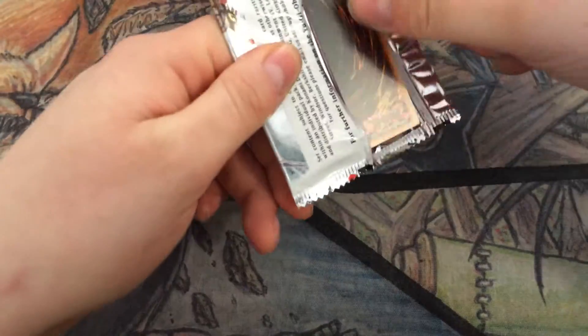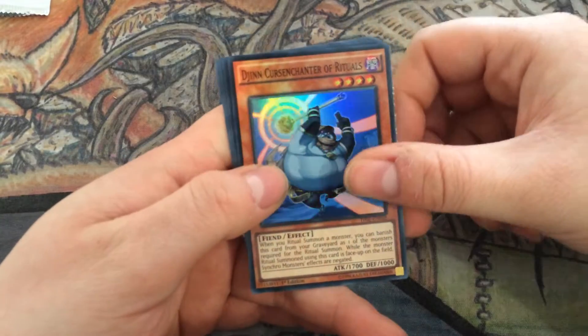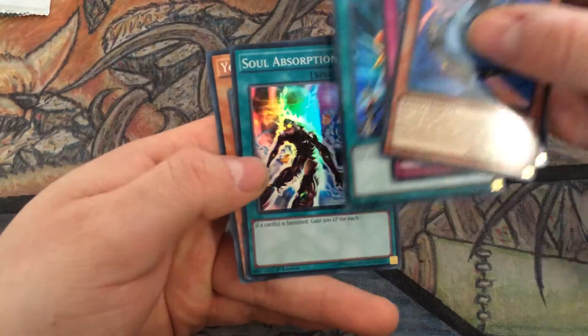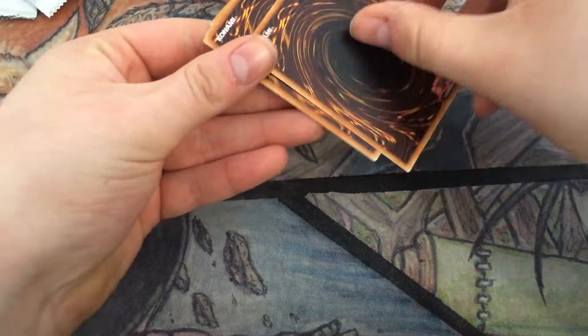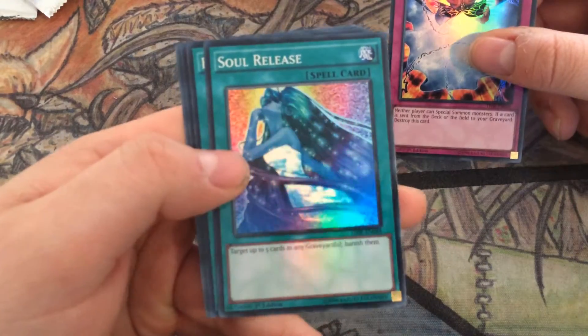Everyone was like 'oh Nekroz, too powerful, too powerful' but in Germany it was actually Ritual Beasts that took a lot of the tournament spots. So far we've got a Nekroz Unicorn, two Vanity's Emptiness already — look at that — Soul Release and a super.